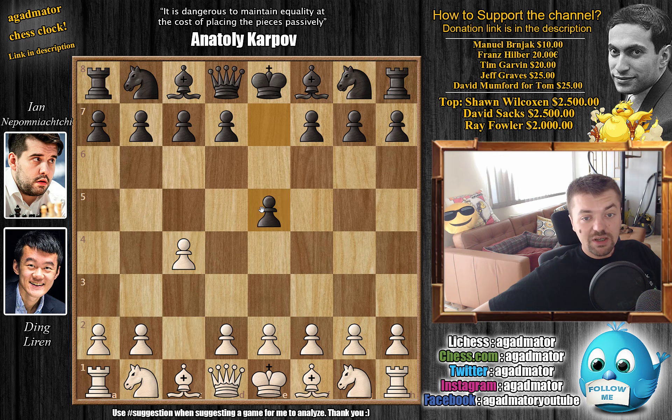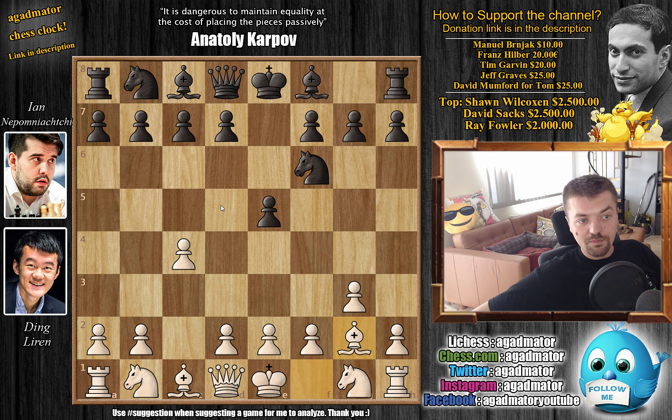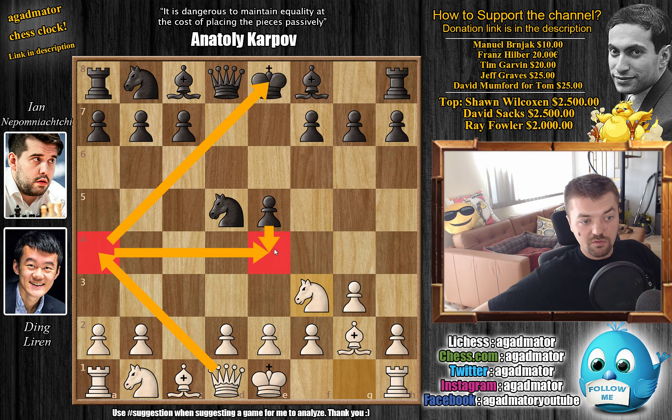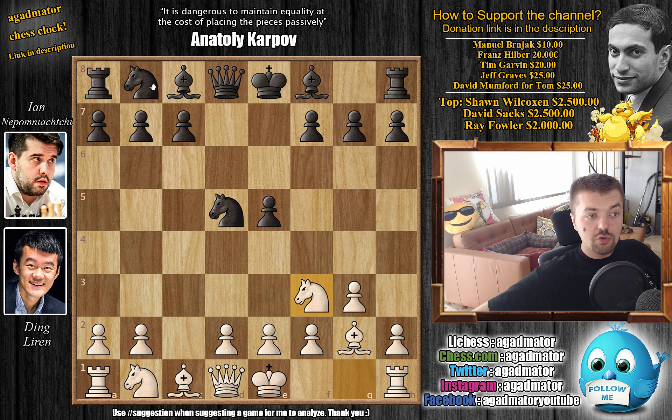Ding has the white pieces and opens with c4 — the English Opening. Nepo replies e5, then g3 preparing to fianchetto the light-square bishop, knight to f6, and bishop to g2. With d5 by Nepo, we have c captures on d5, knight captures on d5, and knight to f3 — a line Ding very often plays with white. Now comes knight to c6. If you're thinking about pushing the e4 pawn here, don't — queen a4 check will just pick up the pawn.